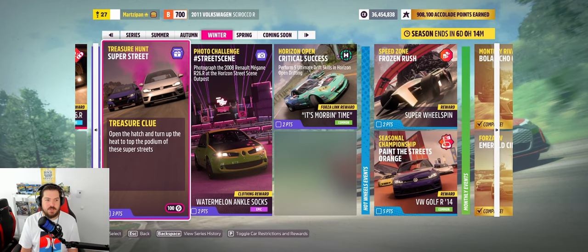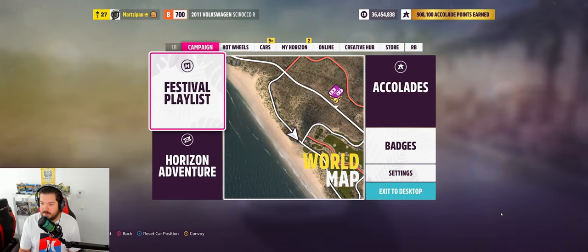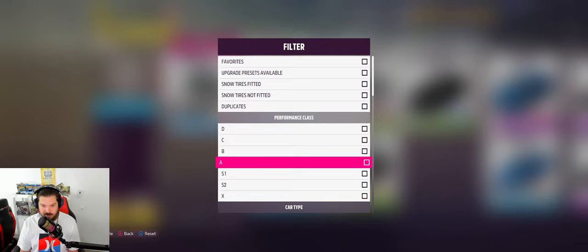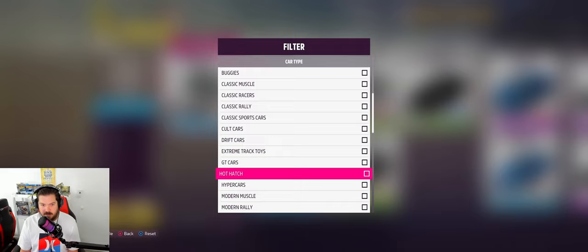Welcome back to the channel. I'm going to start with the treasure hunt super street challenge. The clue is: 'Open the hatch and turn up the heat to top the podium of these super streets.' I did attempt this once already, so I'll show you what not to do and what we should do. Hit Y for filter and go down — it says 'open the hatch' so I went to hot hatch.